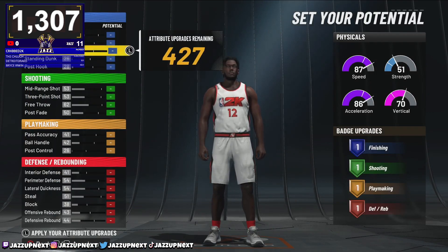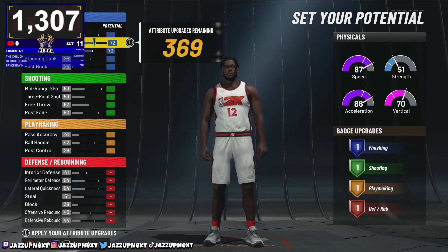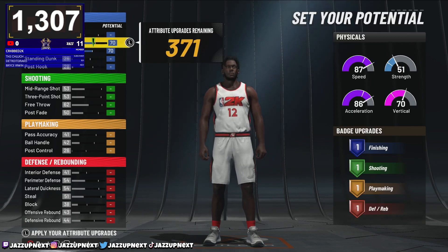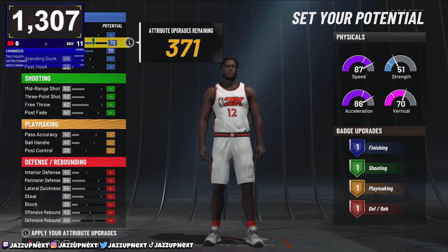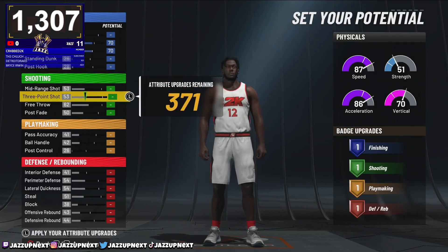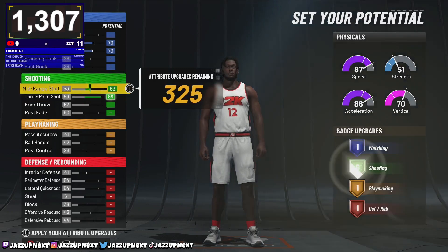So for finishing, this is literally what I did — that's all you need. You don't need all this extra stuff. You don't need more than one badge on finishing; if you're taking bad shots and expecting them to go in with this build, that's on you. If you get the ball open and you go for the dunk, you're gonna get it.